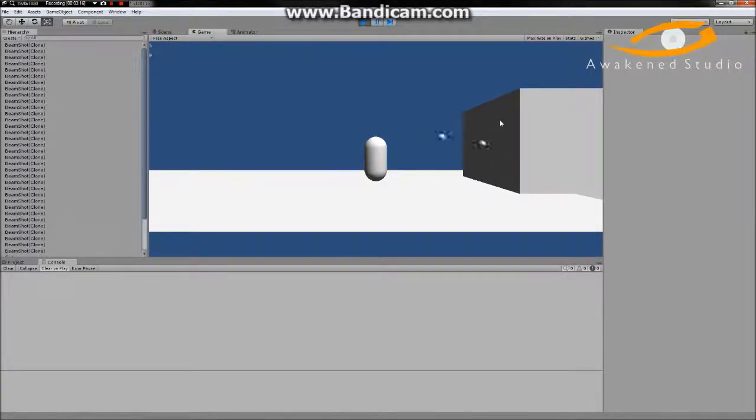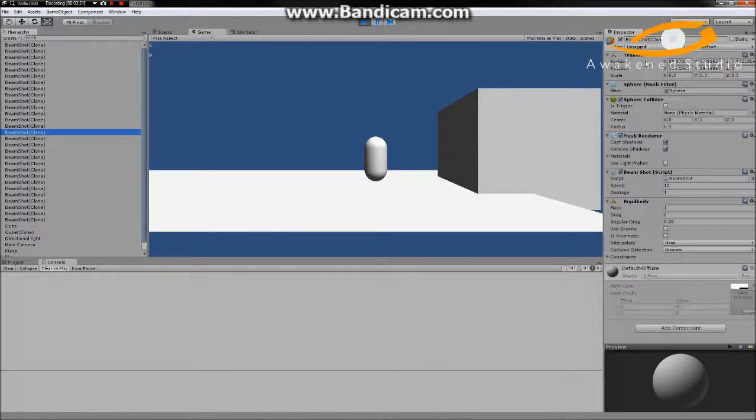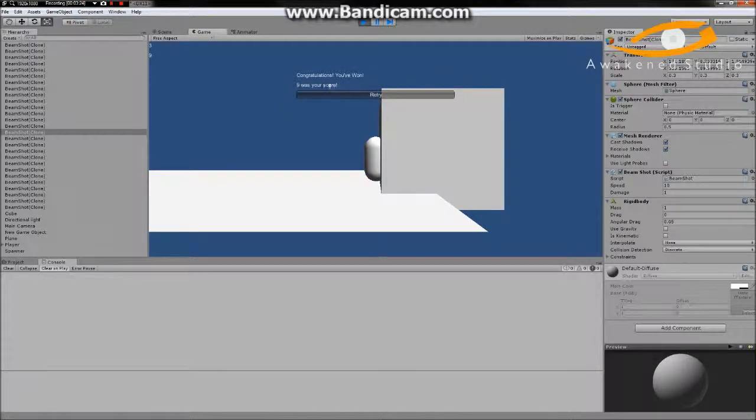It's not triggering the game over sequence because it's checking the tag — this object is 'Untagged', not the Player tag. However, as soon as the player moves into it: 'Congratulations, you've won — nine was your score.'